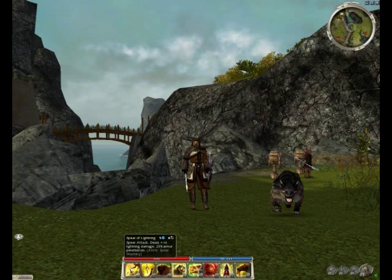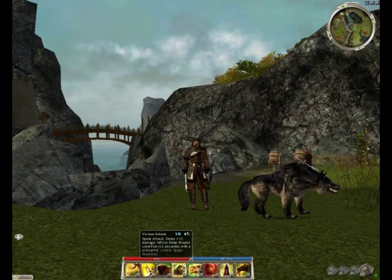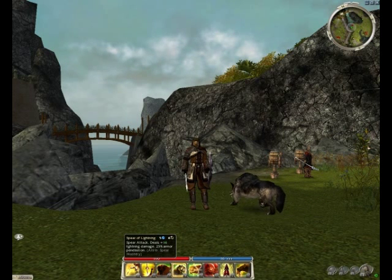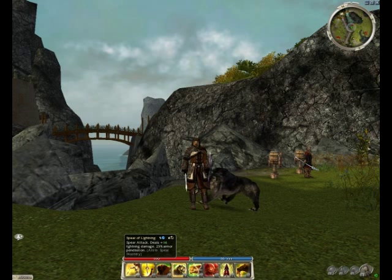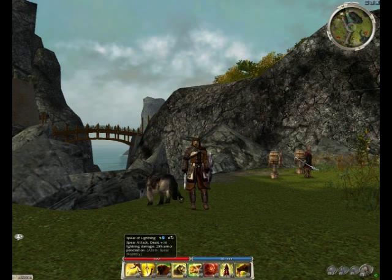We have Spear of Lightning and Vicious Attack. These are two basic spear attacks I had to fill on the bar — they do plus 15 and plus 16 damage respectively. Spear of Lightning also gives you a slight armor penetration. These are two basic attack skills just to keep you attacking the target while other skills recharge.